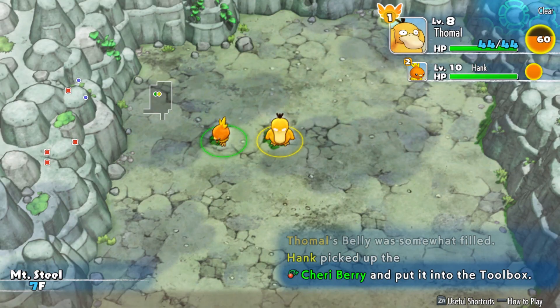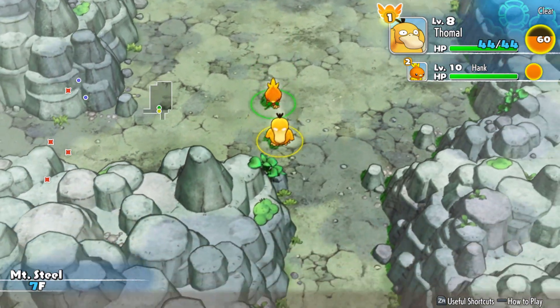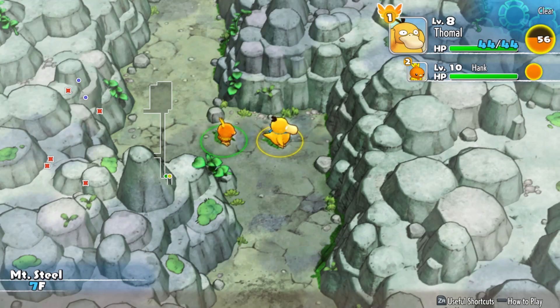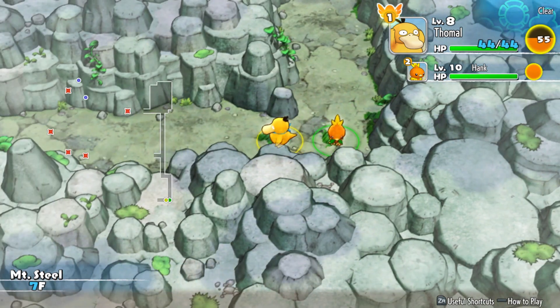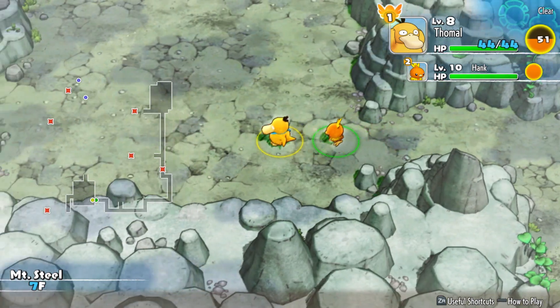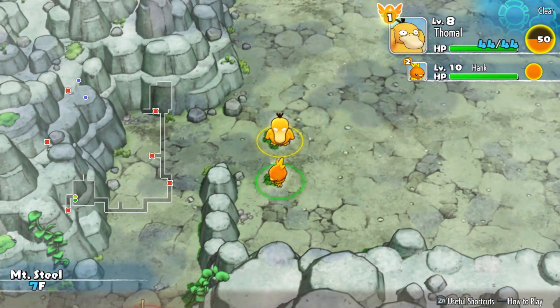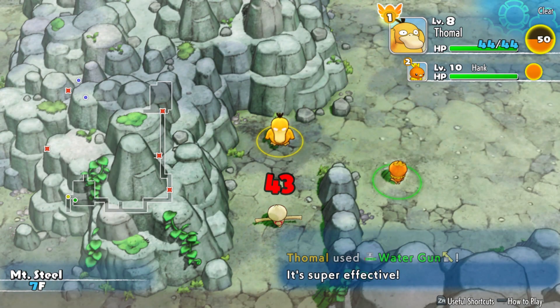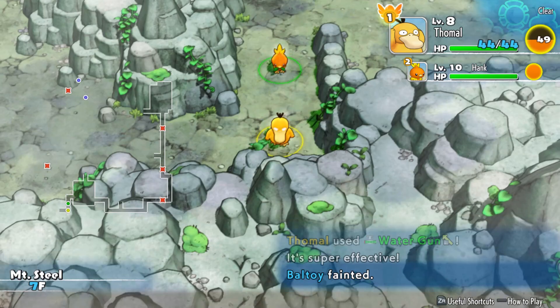Fortunately, only your leader's belly matters. Your party members don't lose hunger for some reason. I guess all the strategizing and leading is what actually burns through the food - it's the brain taking up all the energy, not the whole fighting for your life thing. Also, Water Gun is starting to run a bit low on PP, so we'll have to be careful.